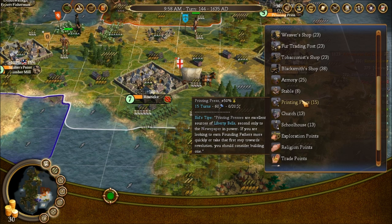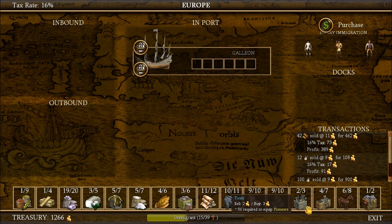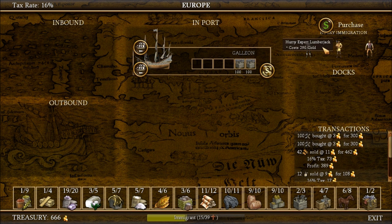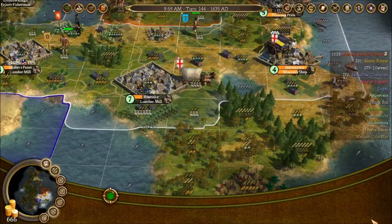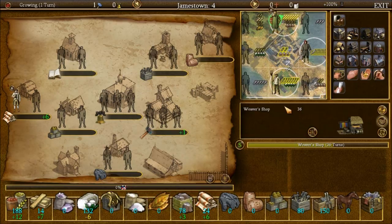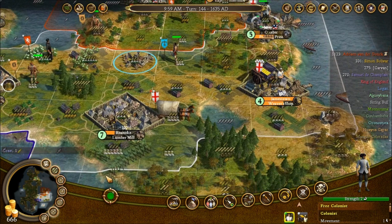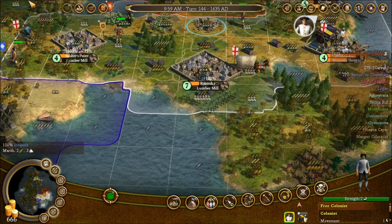I guess a lumber mill. Sell all that off, buy some more tools. Our treasury is in a bad state. Oh my god, that's so many people. What do I have in here? I don't know what to do with some of you guys.